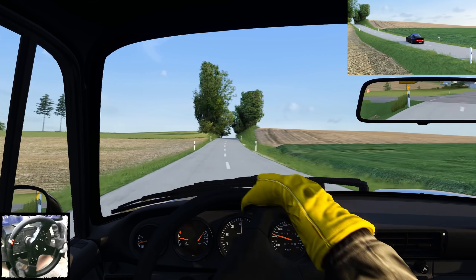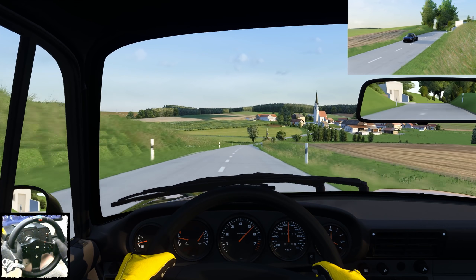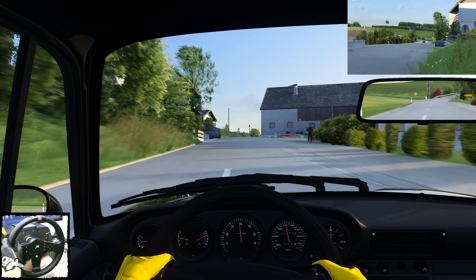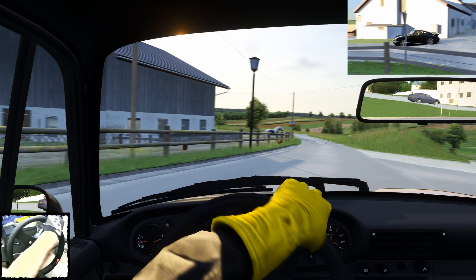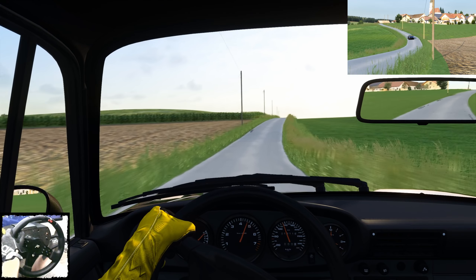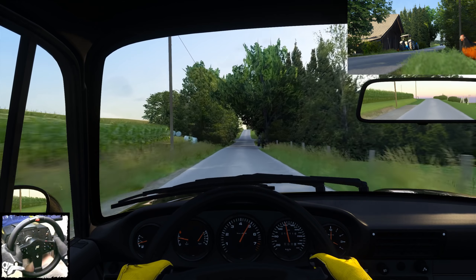Wer hat denn da so Streifen hinterlassen? Falls die Strecke bei euch nicht so aussieht, kann das an diversen Einstellungen vom Custom Shaders Patch liegen. Ich bin gerade in der aktuellen Version – ich glaub, die 130er ist es. Da habe ich prozedural generiertes Gras aktiviert. Wenn die Modstrecke es zulässt, gibt es an bestimmten Stellen generiertes Gras, was eigentlich nicht auf der Strecke ist, sondern vom Content Manager platziert wird. Kombiniert damit ist dann auch noch so ein Partikelsystem. Wenn es bei euch ein bisschen anders aussieht, kann es daran liegen.